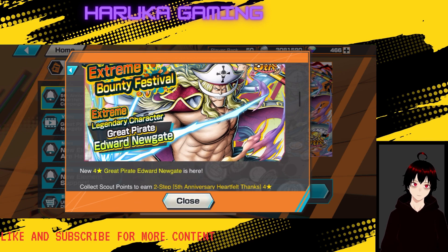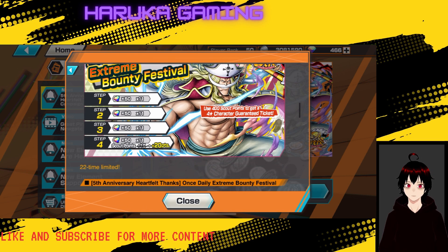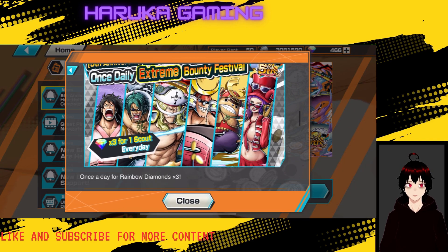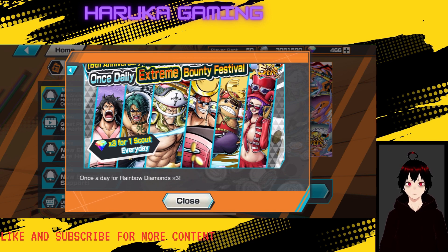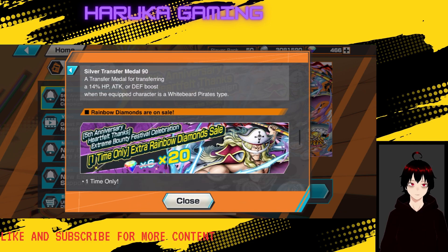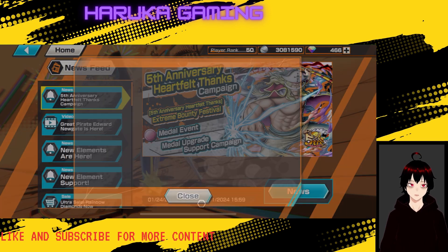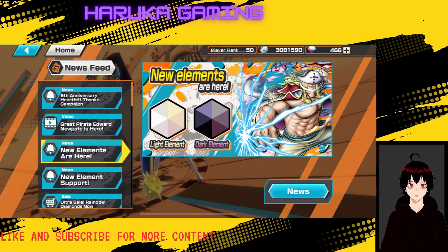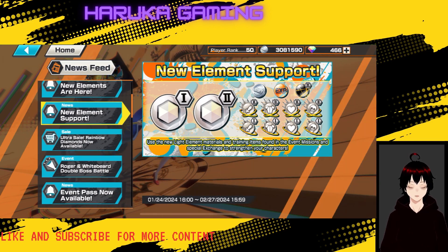We have the new bounty fest for Edward Newgate, looking very very strong. The support actually works a lot better than we thought - you can get him up to 150-160 support, which is really nice. 400 scout points for a four-star guaranteed ticket, normal extreme bounty festival three gems for one scout. There are six tickets total, a gem reduction thing, rainbow diamonds on sale, and new elements and new support available in missions.